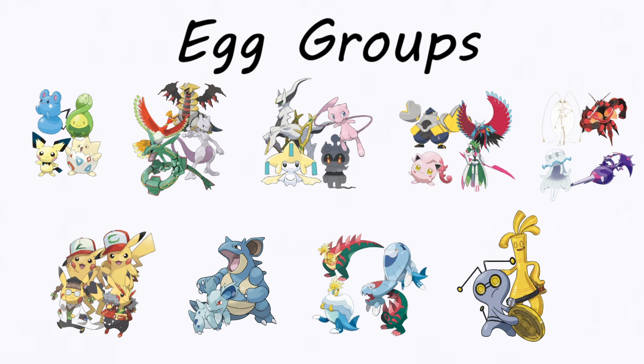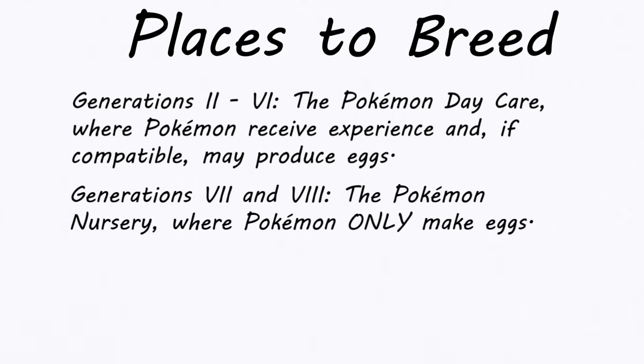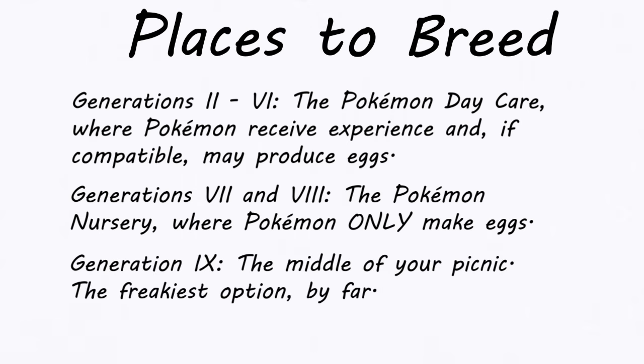With one exception — again. There are a surprising number of exceptions to established rules in breeding. One last thing to note for the breeding essentials is that your Pokémon need a place to get to business. From Johto to Kalos, alongside FireRed and LeafGreen's Kanto, that's the Pokémon Daycare, where you leave two Pokémon to get experience and, if they're compatible, an egg. In Alola and Galar there's a Pokémon Nursery, which removes the experience mechanic to focus on breeding. In Paldea, all you have to do is start a picnic and any compatible Pokémon in your party will get busy with no input required, though egg-power sandwiches increase the rate at which eggs appear in your picnic's egg basket.